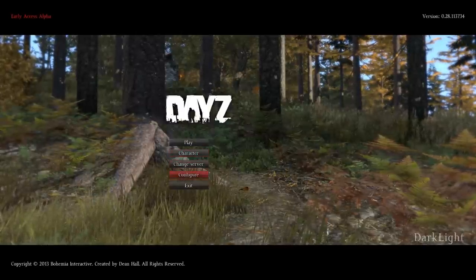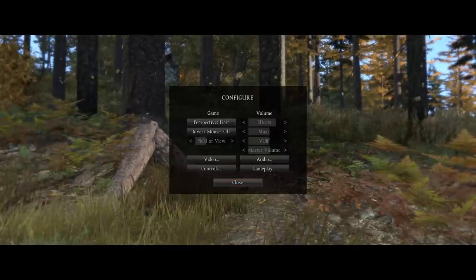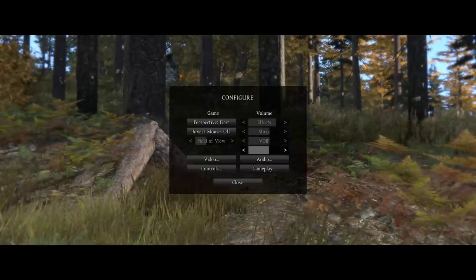Next up, let's go on to the configuration. On the main menu you can change your game options and your volume. Pretty simple — you've got your effects, music, voip and master volume. As you can see you get a preview if you try to change it.